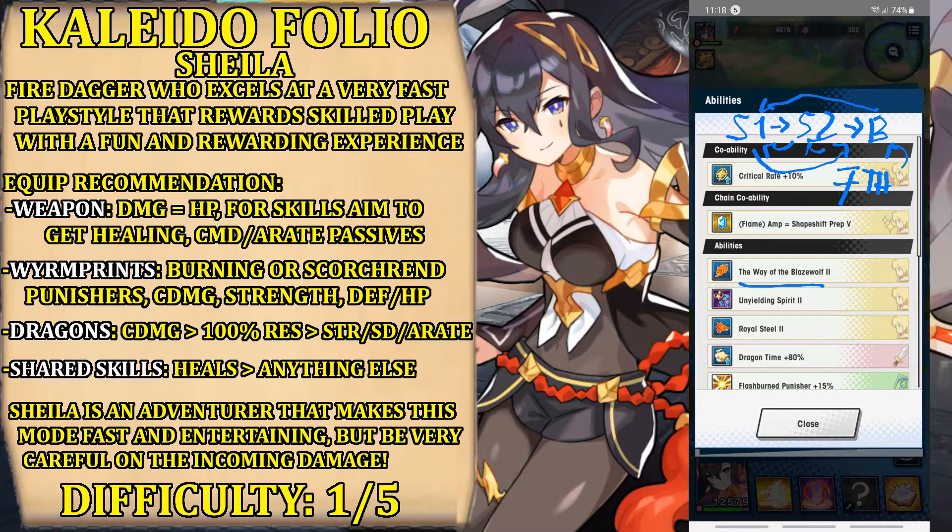This is the main mechanic she has. Her standard attacks are much like Galazetia — you can do one, two, three standard attacks, then dodge only once, and if you attack immediately after, instead of restarting from one, you start with four and continue five, etc. She has good support for dodge, which is pretty relevant in this mode as you will see.